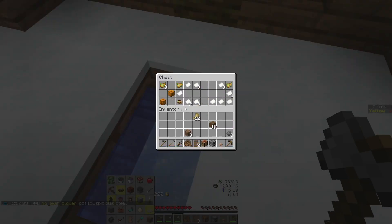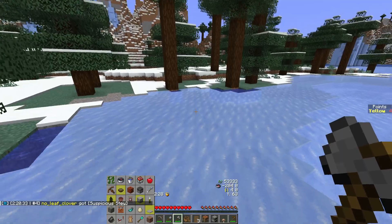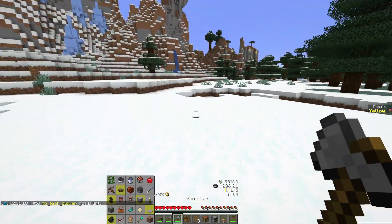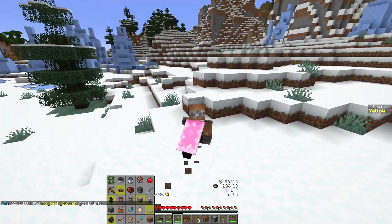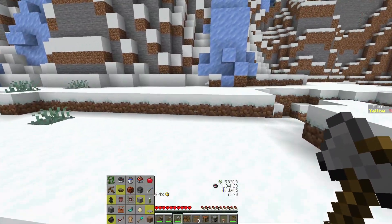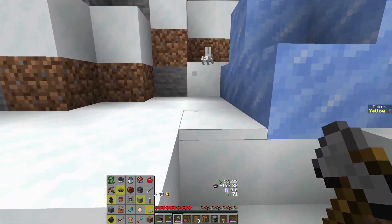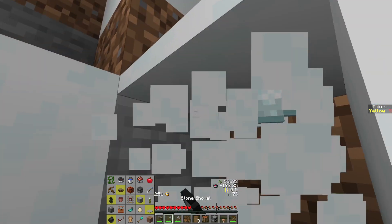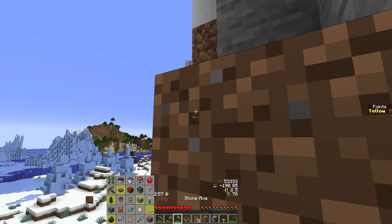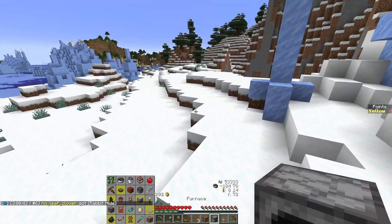Most of the things I was asking for - I don't need paper, I don't need pumpkins. Three gunpowder - that's nice, that's a start. Quick find. Any rabbits here? There's one up here. There's a baby though. Where's your parents? Up on the hill, of course. Nice. Okay, that's pretty good.